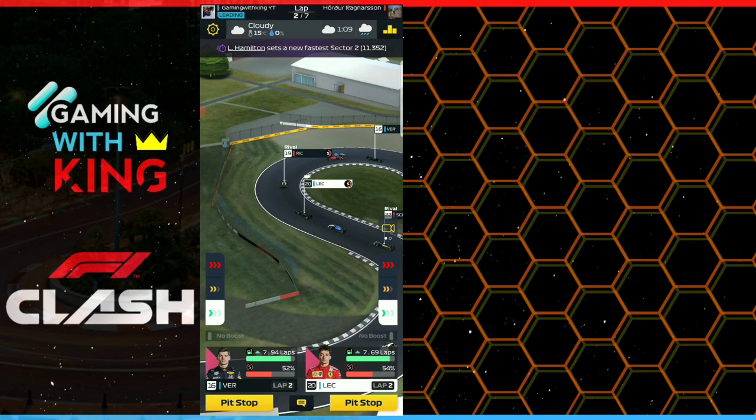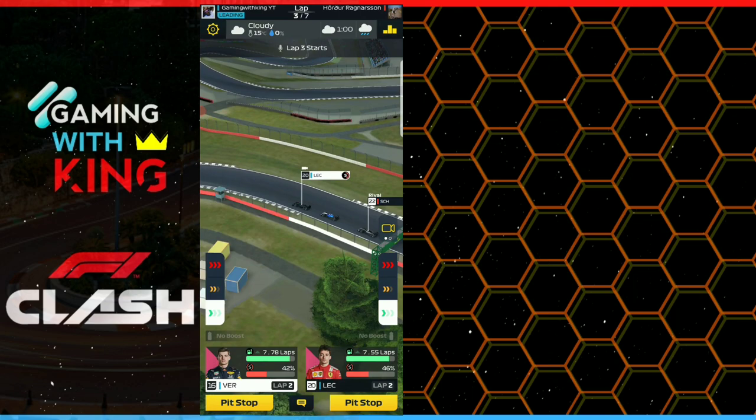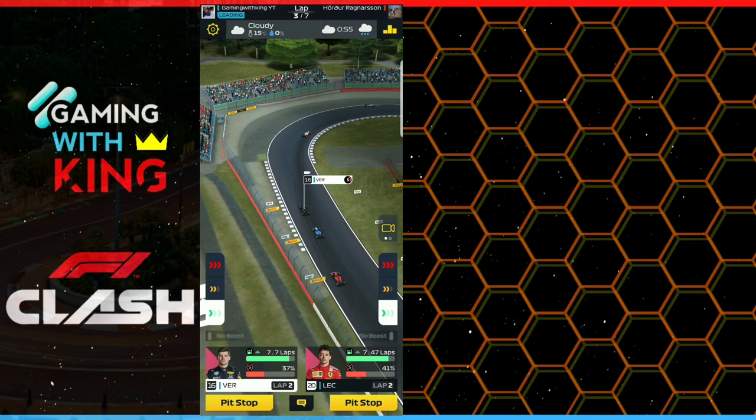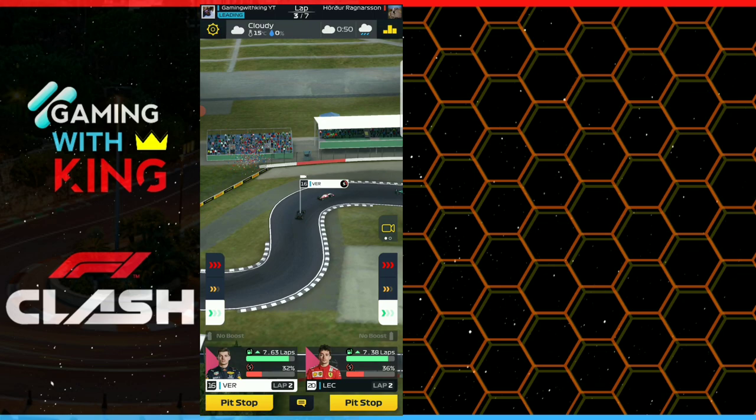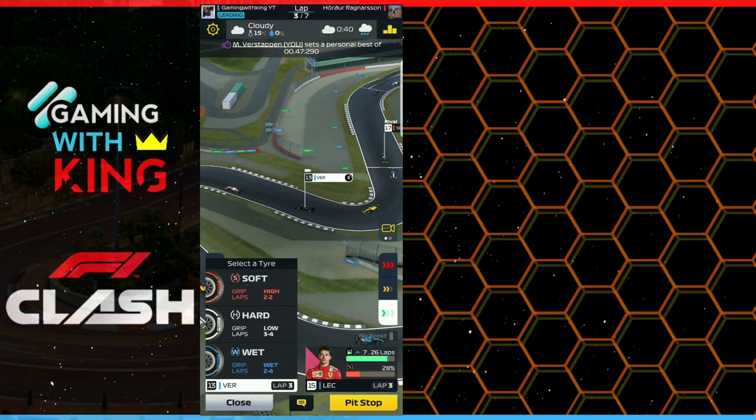We would have given Leclerc some support there, but because we want him to do three laps, we cannot give him any support at all. You have to let them stay down to conserve — you can't boost at all. Just boosting a little is going to burn off the extra tires you need to complete the three laps. There goes Verstappen going around at 30% remaining for his final stint, and 33% remaining for Leclerc's final stint.